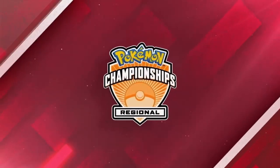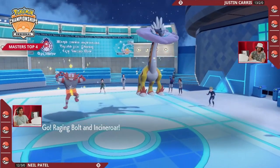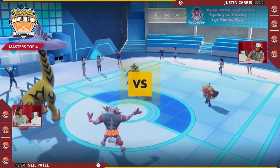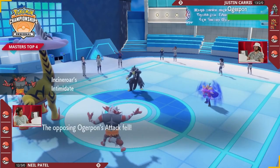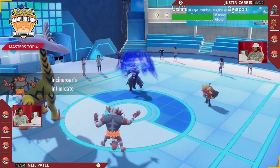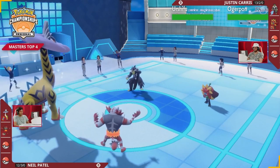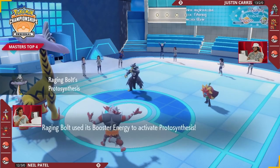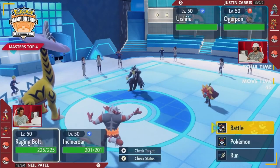Justin leads with Urshifu and Ogre Pawn against Neil's Raging Bolt and Incineroar — kind of standard leads you might expect. These are all very good Pokemon in this matchup. We have the potential for some Follow Me action coming out of that Ogre Pawn, which could possibly protect the Urshifu from a Thunderclap right off the bat.